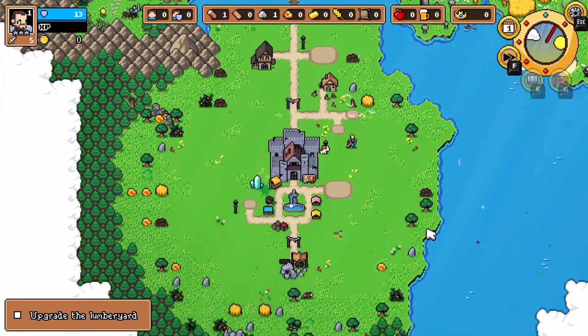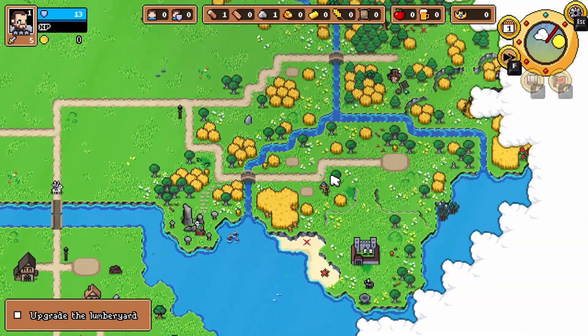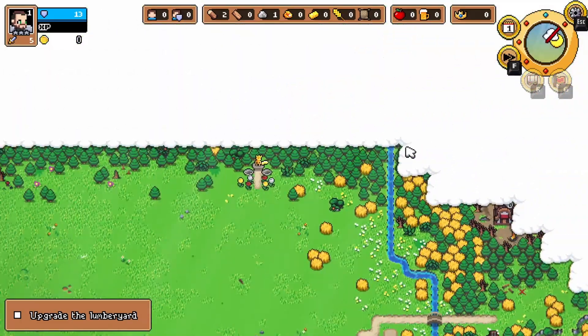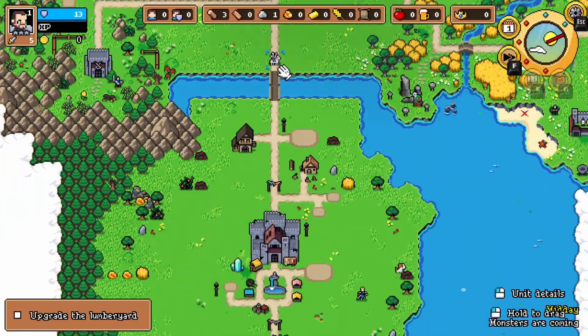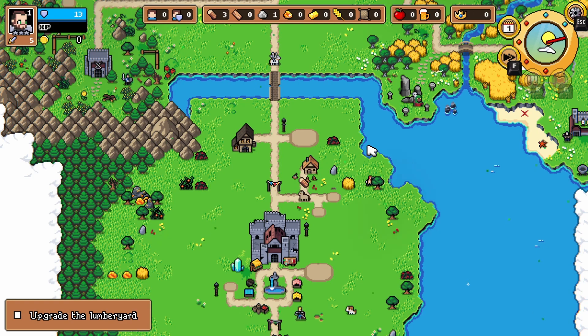We've seen this before, right? We've done this part of the game before. Hopefully we can push out some more of the fog here. Enemies are coming — that is fine. Our dude should be able to handle it, especially since we upgraded them, right? He should be even stronger. Let me just turn down the in-game sound, it's pretty loud.